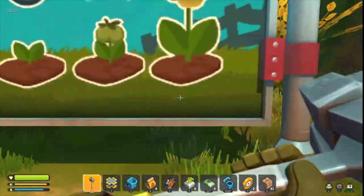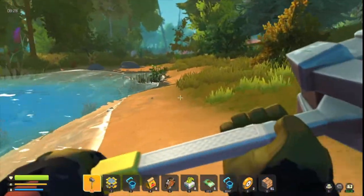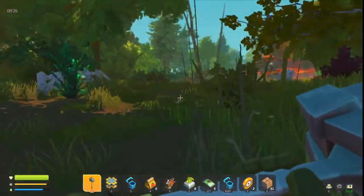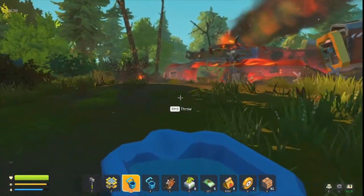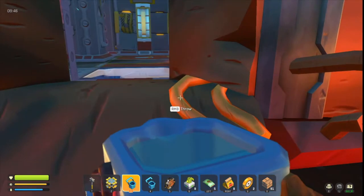Take the lights as well — lights are very useful because it gets very dark. Now that these are all grown, make sure you've got full buckets. Then you go back to the spaceship. You can put out the fires inside using the water buckets.